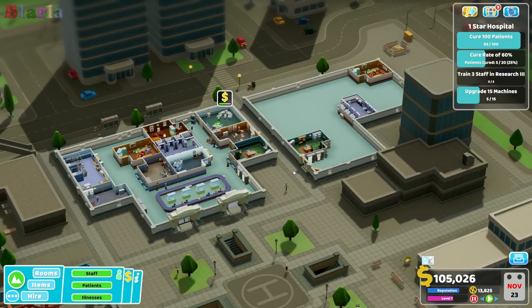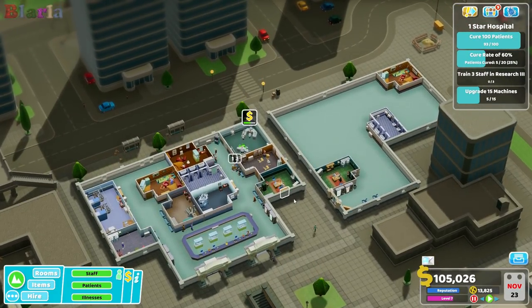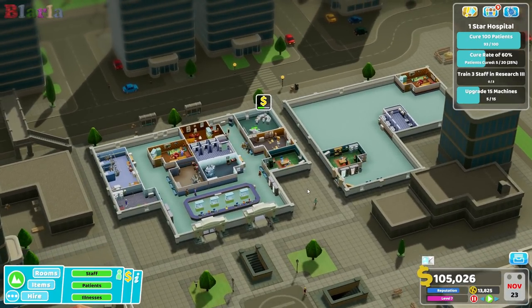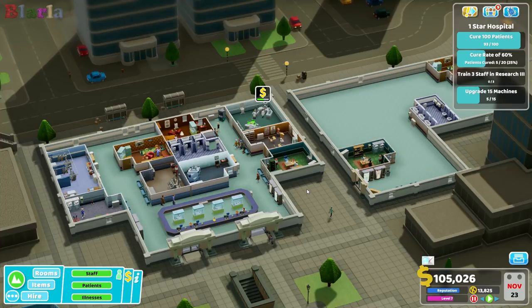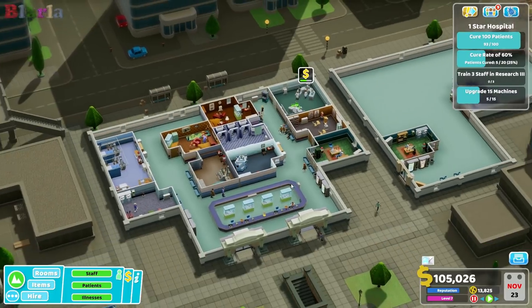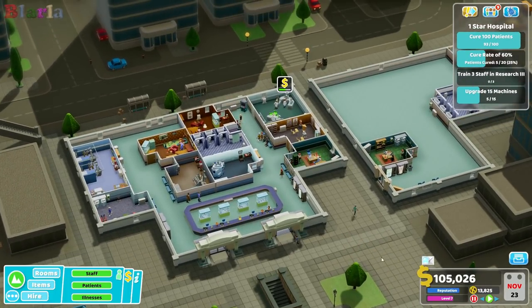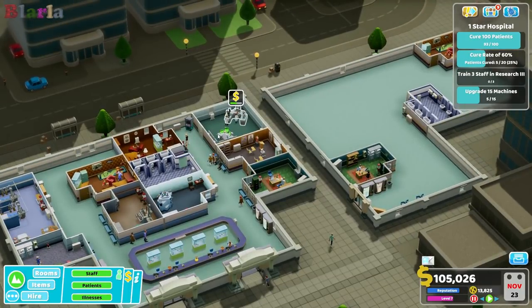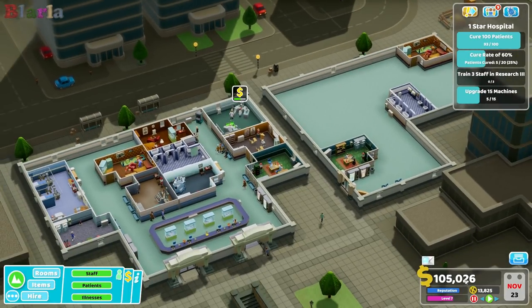Hello peeps and welcome to Two-Point Hospital - welcome back to Pelican Wharf. Since the last episode I've saved up the money to buy a new building and put a staff room, toilet, and second GP office in it. Money is difficult though - it's not a big profit maker at the moment because we've only got a couple of small rooms.